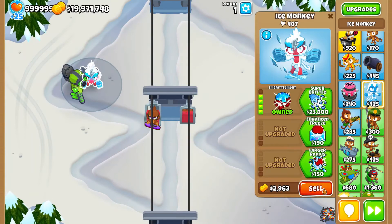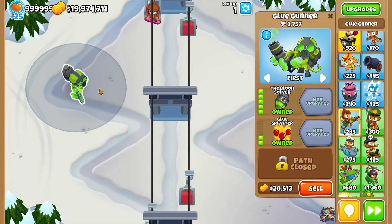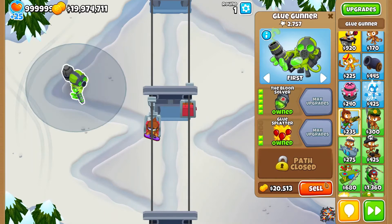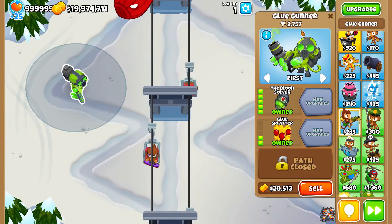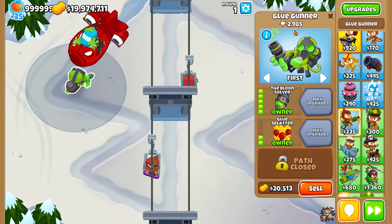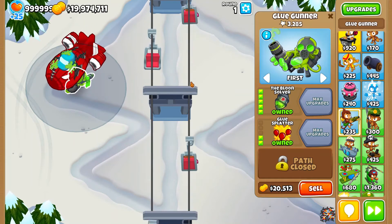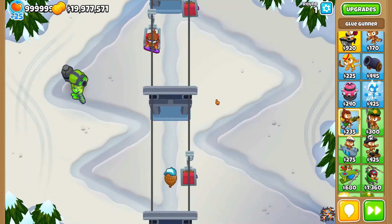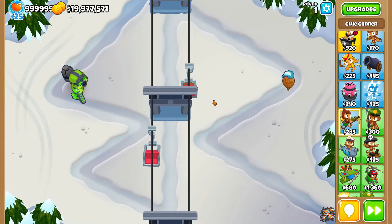Now without the ice monkey, let's send another BFB and see what it does. It still only does one damage per second. So that's myth busted, guys.